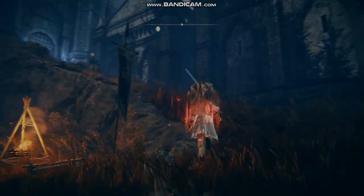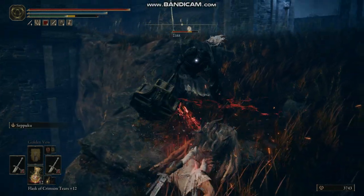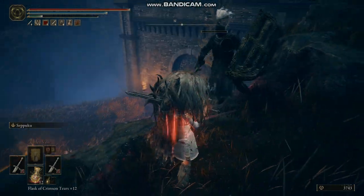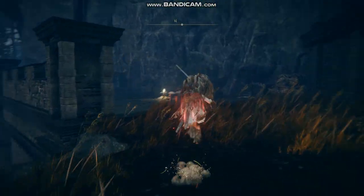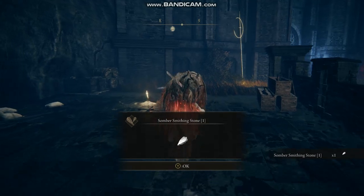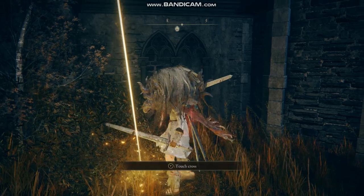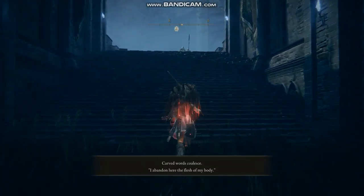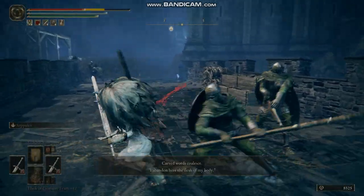As you make your way into the castle grounds, you are greeted by foes that look just like the enemies in the base game. Not really difficult to take down. You can get his hammer, but it's kind of rubbish. There's a site of grace and a smithing stone, and you also find a Skadu Cross going up further into the castle.